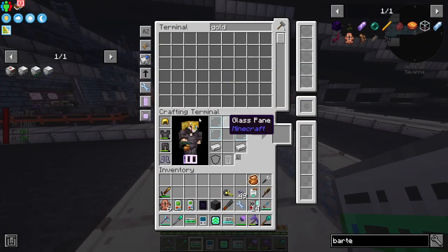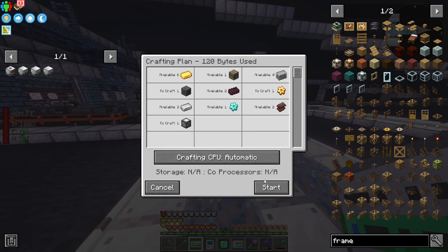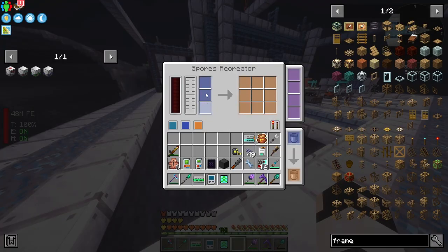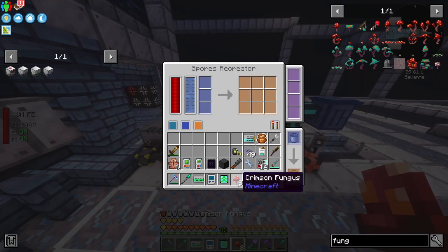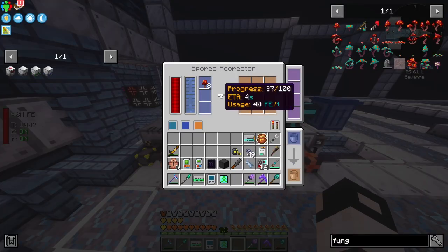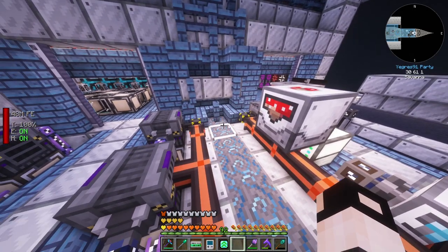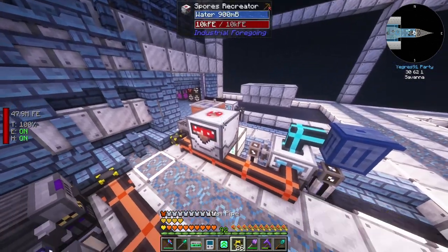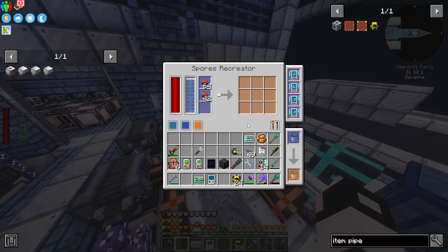For the crimson mycelial generator we need an advanced frame, which we can make now, and then the spores recreator. Let's test this out - we need some energy, water, and crimson fungus. It just takes the fungus and doubles it. Now let's loop this with a small item loop - yeah, that works.